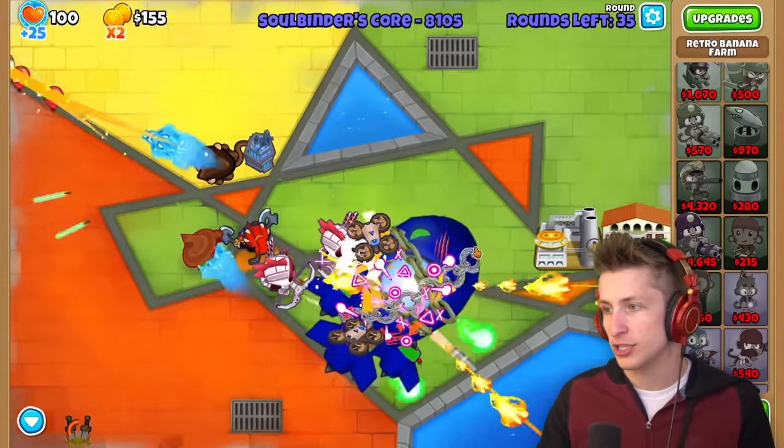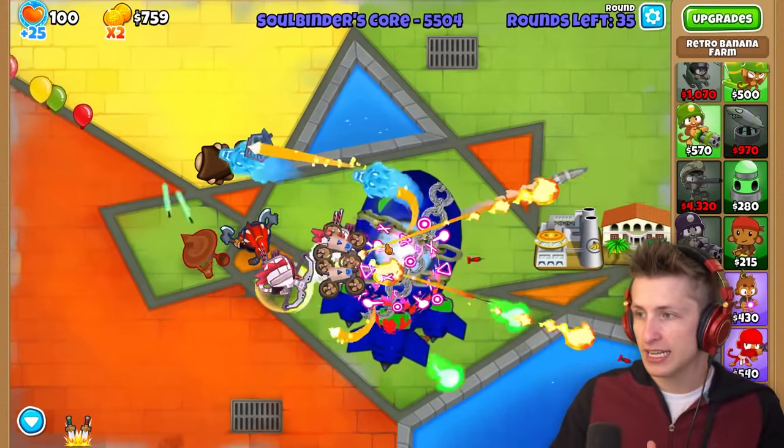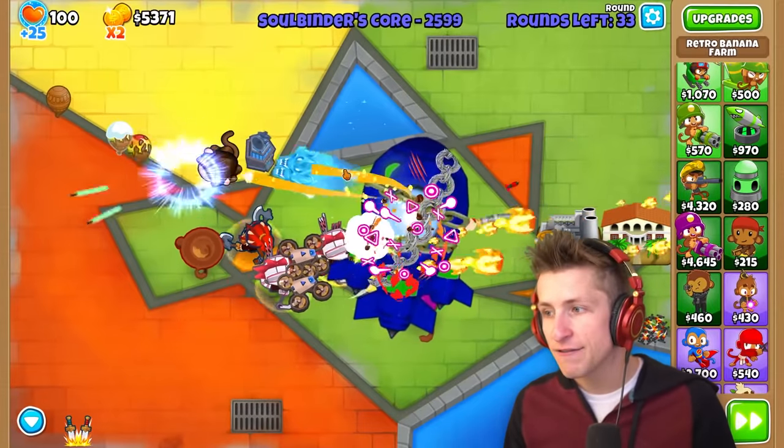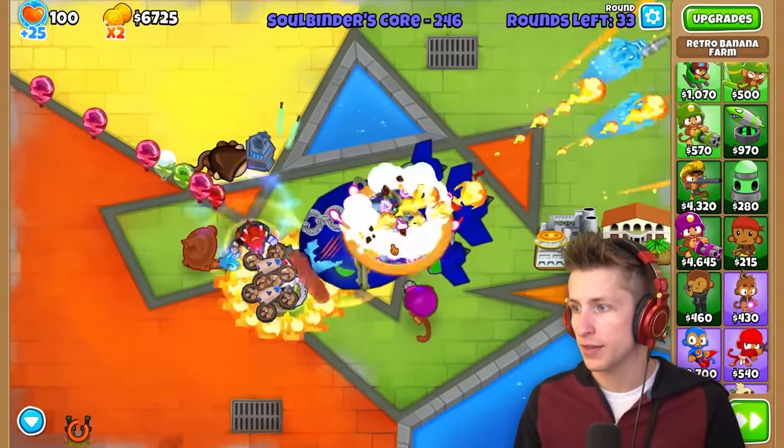I'm saving up money to buy the banana research facility. We have 35 rounds left - 35 rounds at $2,000 a round is going to be equivalent to like an extra $60,000 in the end. That's another T5 tower, literally a T5 tower. We definitely want to make sure we're working on that.